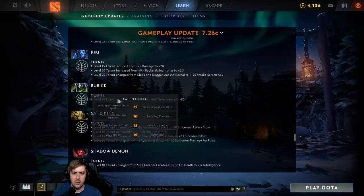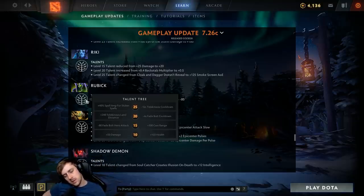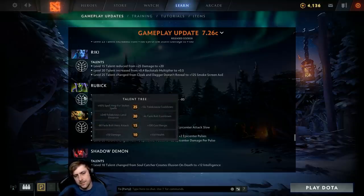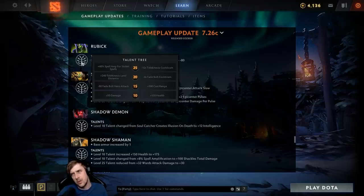Rubick's level 15 talent: fade bolt hero attack back to minus 80 — nobody ever takes it. Cast range is just so relevant on Rubick, that's how you make him a good hero. But against PA or heroes that amplify crit, the fade bolt attack reduction could be really good — reducing damage by 80 before the crit multiplier means they're creating a much smaller crit number. Against PA specifically this could be great since PA amplifies physical damage.